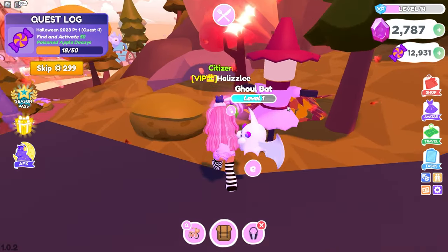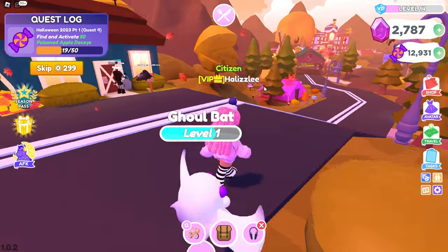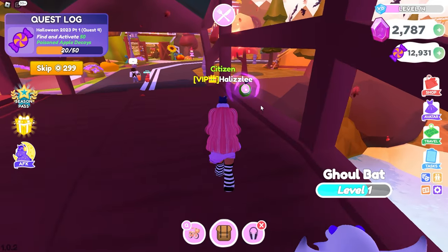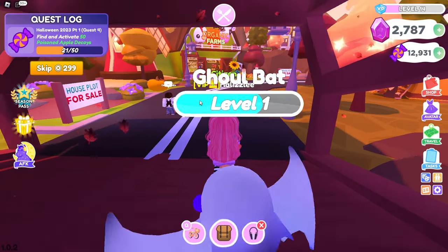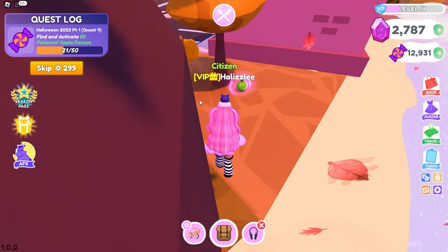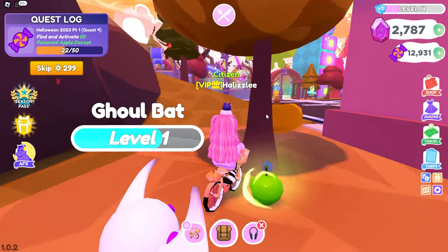Here's another one right here by the scarecrow by one of the pink trees. Going down this hill — oh, here's another one on the bridge. This is not too bad. I see another one down there. I know there's one down here, I'm going to go ahead and go down there and pick it up because I know I'm going to forget about it if I try to look for other ones. So we got that one.